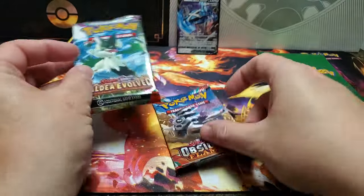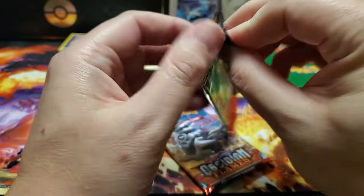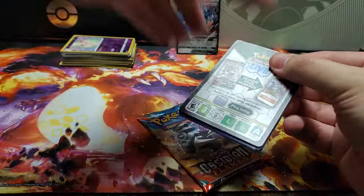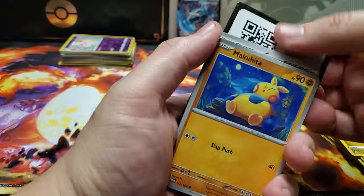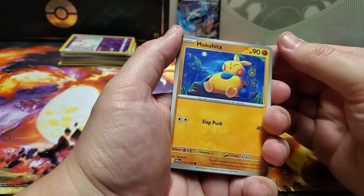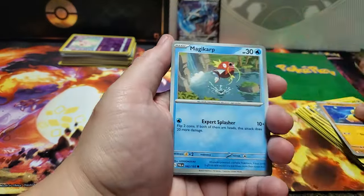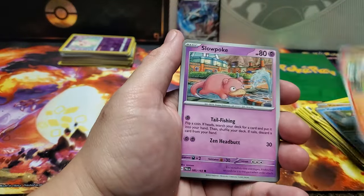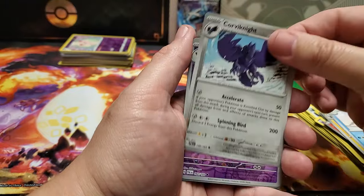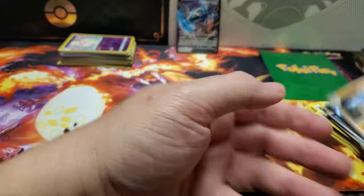Now onto Scarlet Violet - we'll do Paldea Evolved first. What do you think your energy is? Water. Psychic! We got Makita, Magikarp, Relicanth, Slowpoke, Klawf, Cyclizar, Corviknight, Reverse Holo Gothitelle, Reverse Holo Mimikyu, and a Holo Glamour.